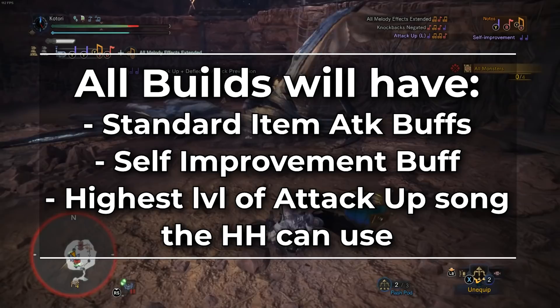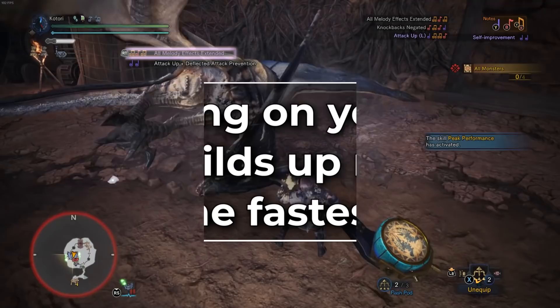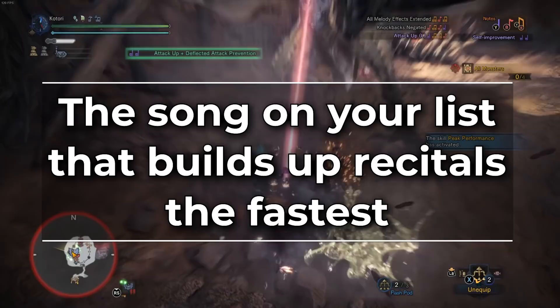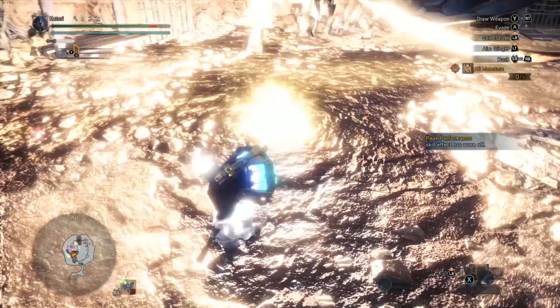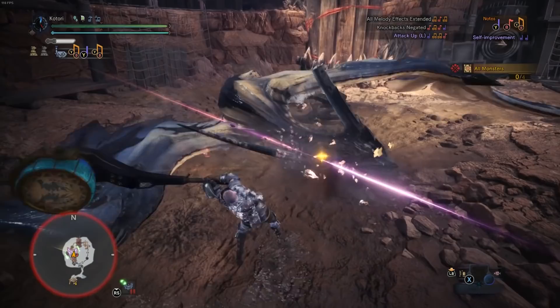So what is a Recital Buffer combo? Simply put, this is the song on your list that builds up recitals the fastest. Recitals, and especially encores, are your highest damage moves, so you should always be using them when the opportunity presents itself. Because you want to have as many recitals built up as possible at any given time, this buffer combo is what you want to spend the majority of the hunt using. What the effect of the song is isn't really that important. What is important is how quickly you can stack up to three recitals. We'll cover the individual buffer combos for each build when we get to them.